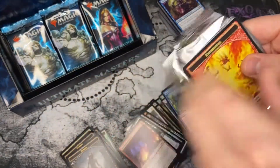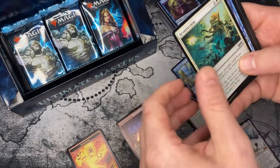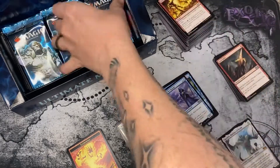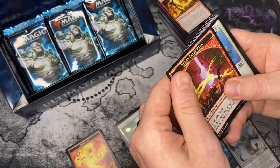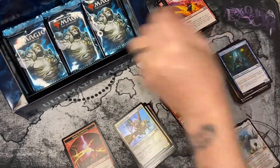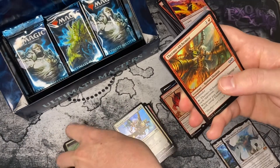Getting towards the bottom here, I'm starting to get a little worried — no foil rare or mythic yet. Starting to get a little worried. Magus of the Bazaar. Vexing Devil — okay, could be worse. Where is that foil hit?